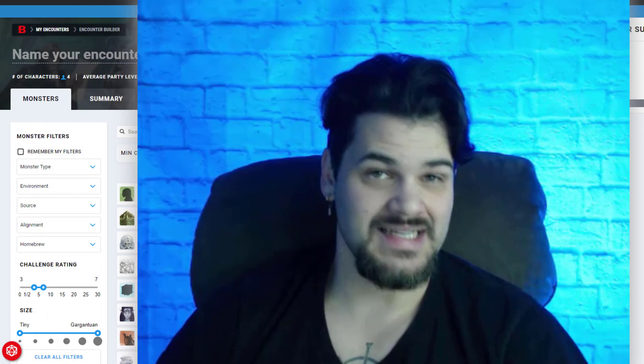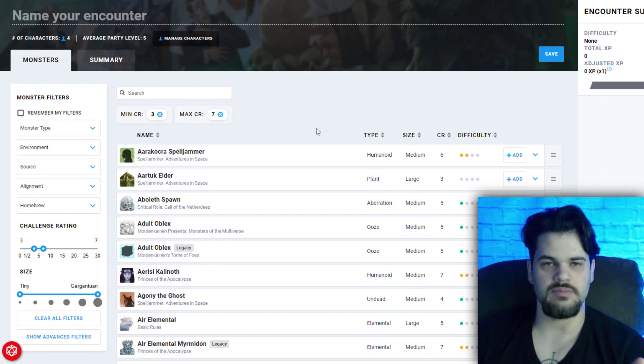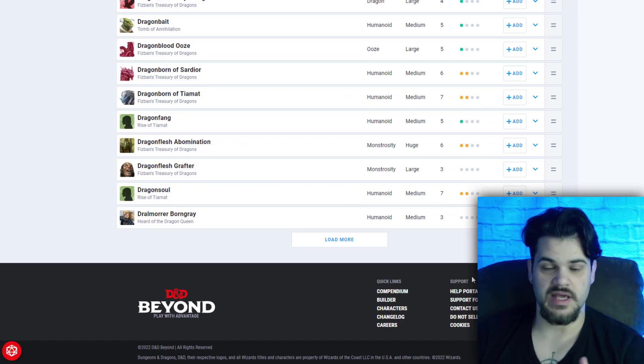I'm going to show you my screen and we're going to go through it together. Here I have the encounter generator pulled up from D&D Beyond. I have done a CR of three to seven and I'm just going to scroll through and randomly pick one — I have just a whole bunch here. I'm going to close my eyes, start scrolling up, and count down from three.